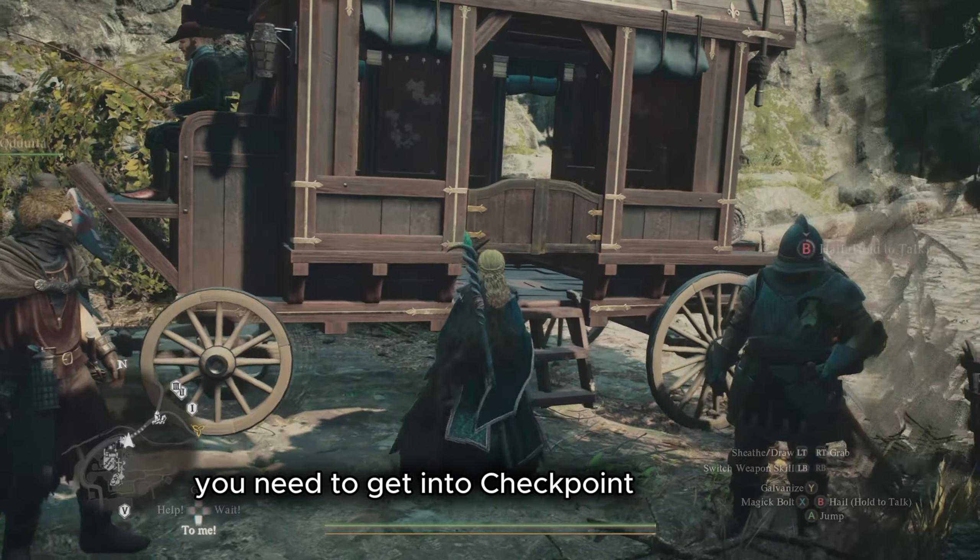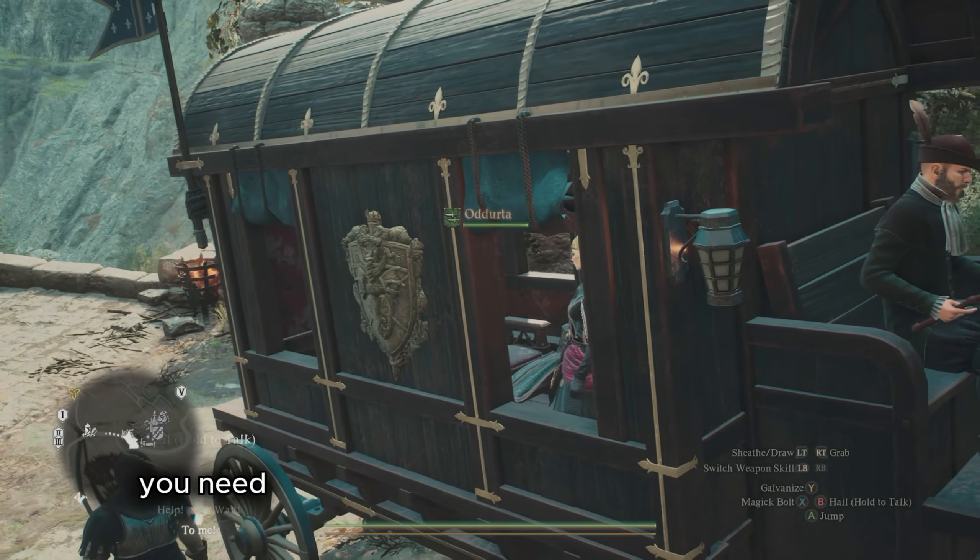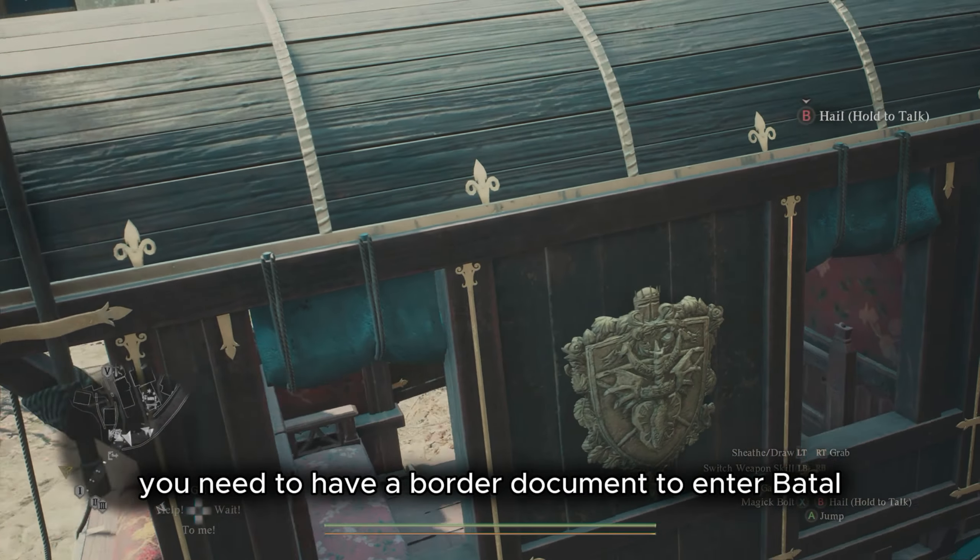You need to get into Checkpoint Rest Town and wait for the royal cart that looks like this. To get this achievement, you need to have a border document to enter Battahl.